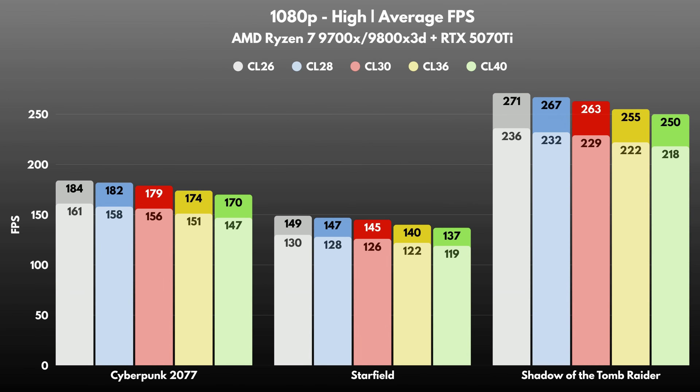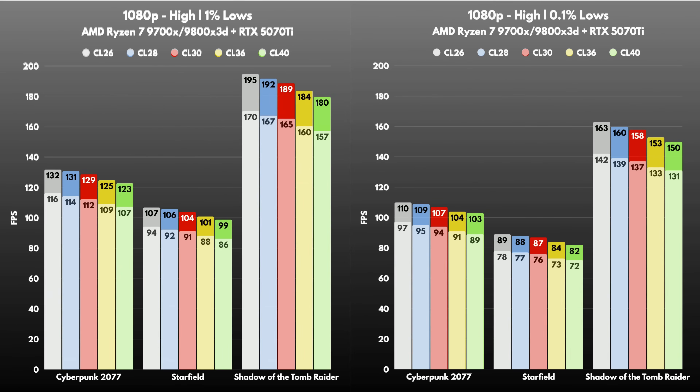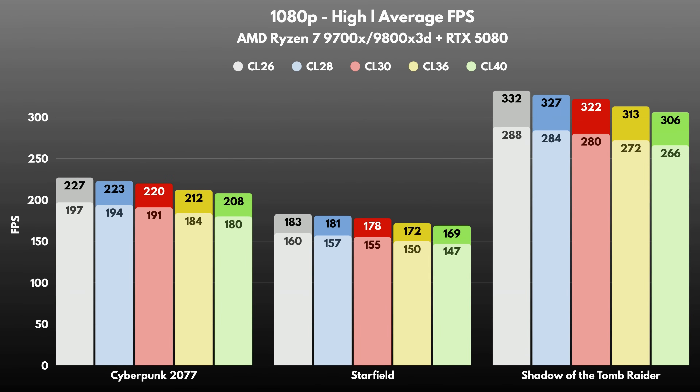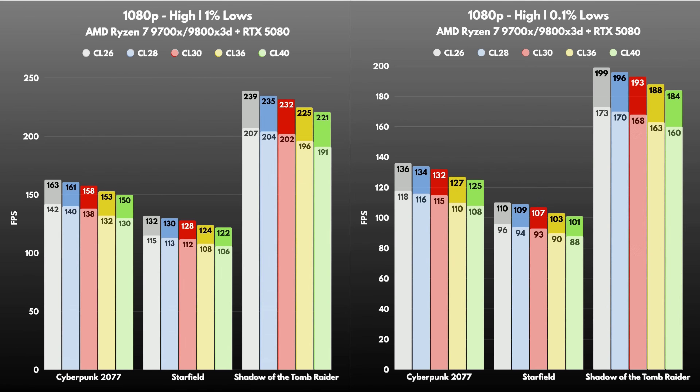With the RTX 5070 Ti, the pattern is similar. On the 9700X, lower latency brings solid gains, especially at CL30 and CL26. On the X3D, average FPS barely scales, but tighter timings still help smooth out the 1% and 0.1% lows. With the RTX 5080, both CPUs get pushed harder. The 9700X still shows improvements going from CL40 down to CL26, but the gap between CL30 and CL26 gets much smaller. The 9800X flattens even more — average FPS barely changes, though 1% lows and 0.1% lows are still slightly cleaner with tighter RAM.